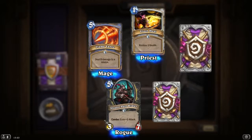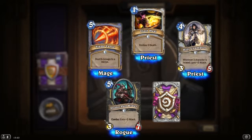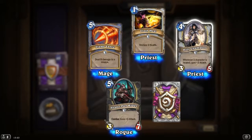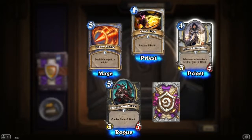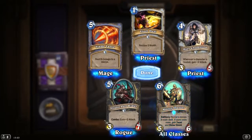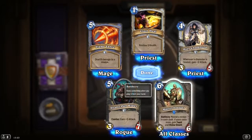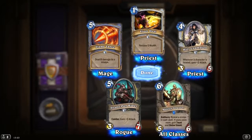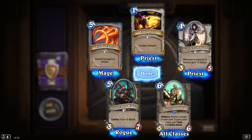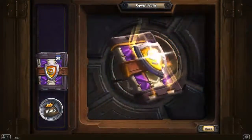We have Flash Heal for Priest: restore 5 health for 1 mana. Another Priest card — Holy Champion: whenever a character is healed, gain plus 2 attack. This is gonna be an amazing card, 4 mana. I think it's gonna be one of the main cards I'll use for my Priest deck. And Master Jouster: 6 mana 5/6, Battlecry — reveal a minion in each deck; if yours costs more, gain Taunt and Divine Shield.